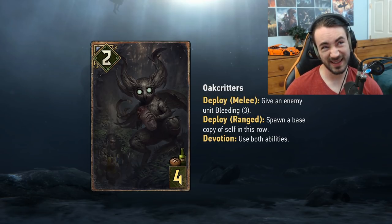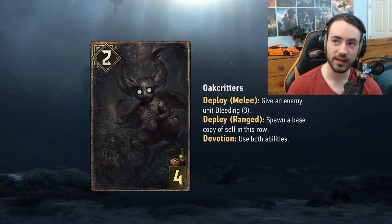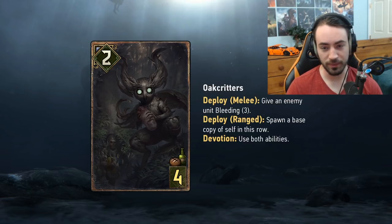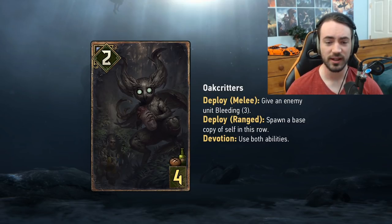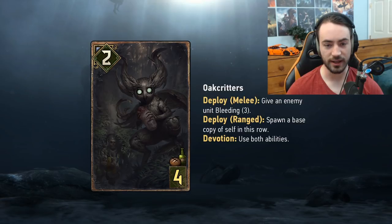Devotion requires you play only faction cards with no neutrals, which is a real trade-off. Without neutrals you lose tech cards like Bomb Heaver, meaning your opponent's scenarios always go off. The upside is access to more powerful Devotion cards. This also explains why neutral cards this expansion are intentionally stronger — since playing them means forgoing Devotion. Oak Critters is very strong in a Devotion deck; the question is whether cutting Bomb Heaver and Morale Boost is worth it.